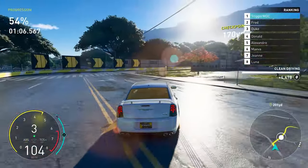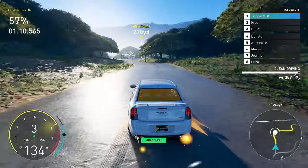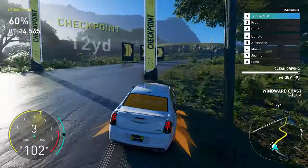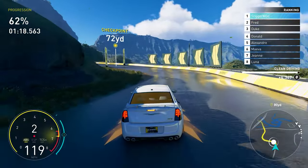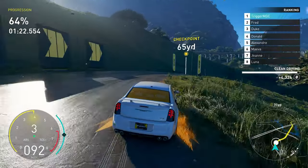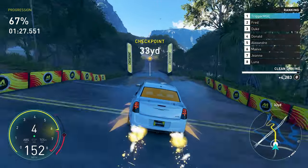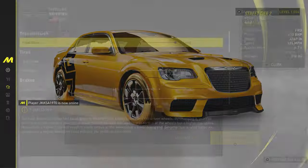It runs a time of 220.187 on Kaiusha Spirit, which is basically bottom of the barrel. Its greatest weakness is definitely understeer in the corners, but acceleration also puts up a fight for that title. It's just an all-around bad car and obviously no one would drive it if it wasn't required for this week's summit. I did make some adjustments to my previous tune, mostly because now I'm playing with a higher steering sensitivity. So here's the new tune.